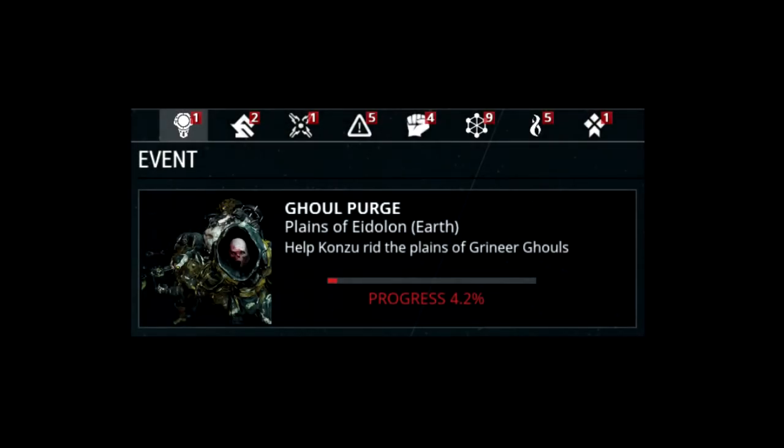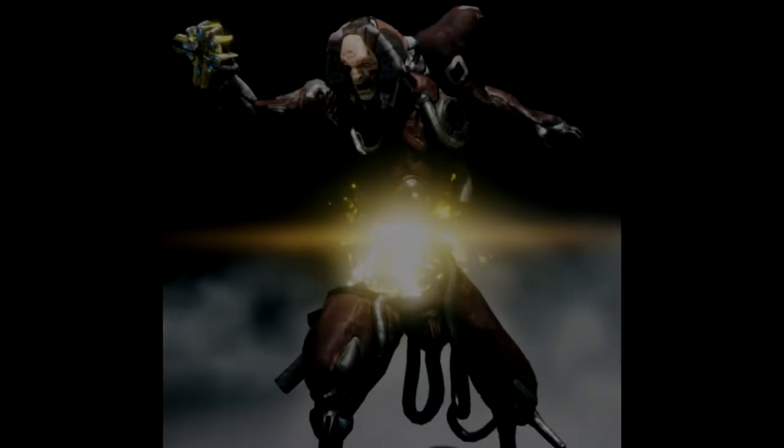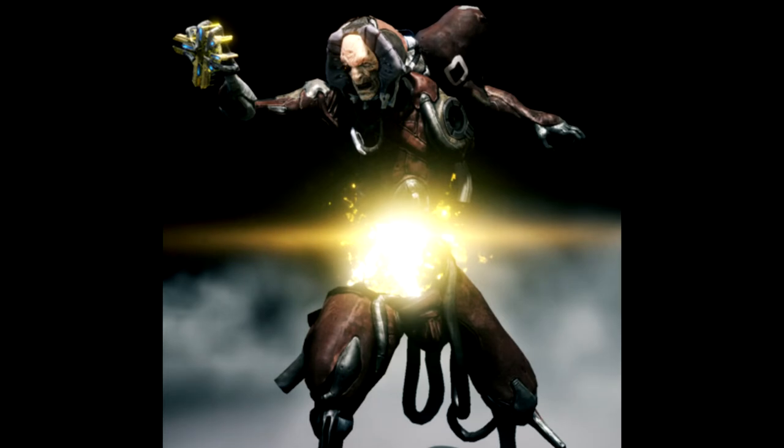Ghoul Event: It is an event for Plains of Eidolon. You can check with Konzu when available to start event missions. Corrupted Vor: This version of Captain Vor is a mini boss that can appear in level 40 and above missions in the Void.